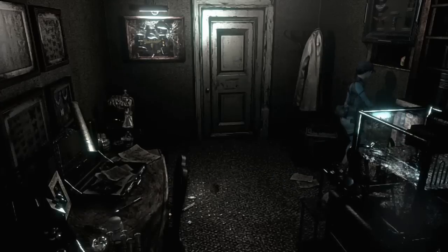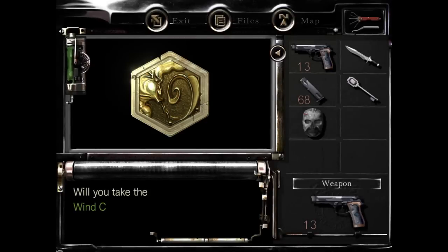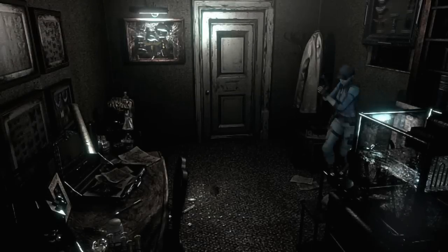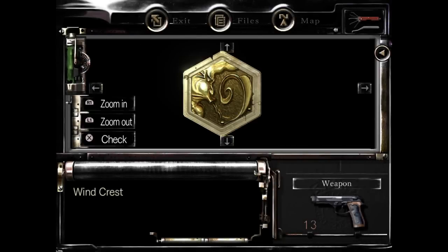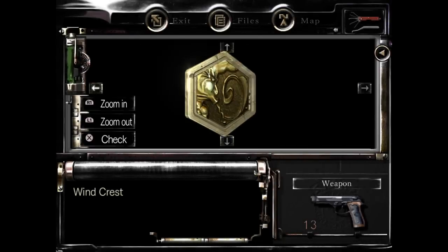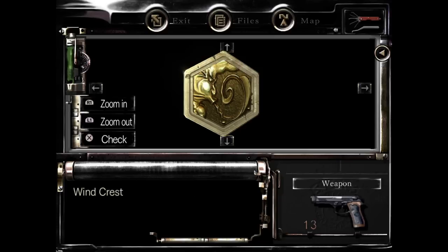So I go back to acquire the crest. As you can see, the wind crest. And yeah, that's how you do that puzzle. I hope this helps if anybody needs it. Thanks for watching. Tada!